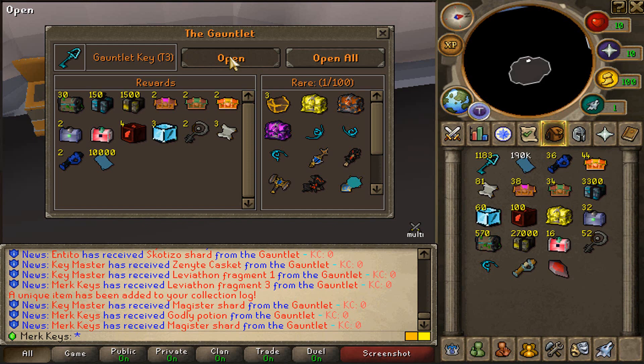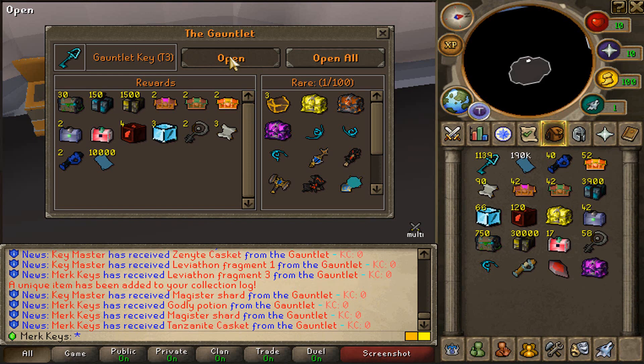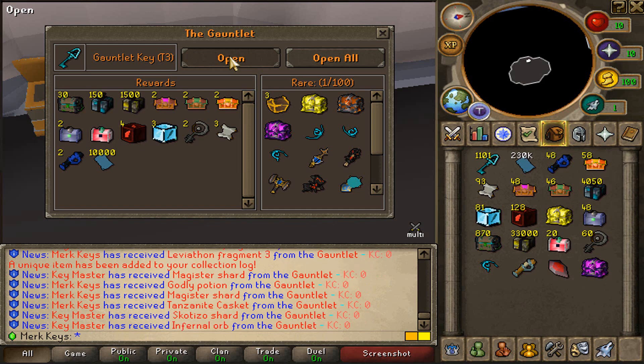Magistery Shard. There we go. 1,100 keys left to open. Danzanite casket. What else can we get, boys? Come on now. What else can we get, boys? 1,000 keys. 1,000 keys left. Come on now, give me some rares, boys. Give me some rares. We have to win this challenge.